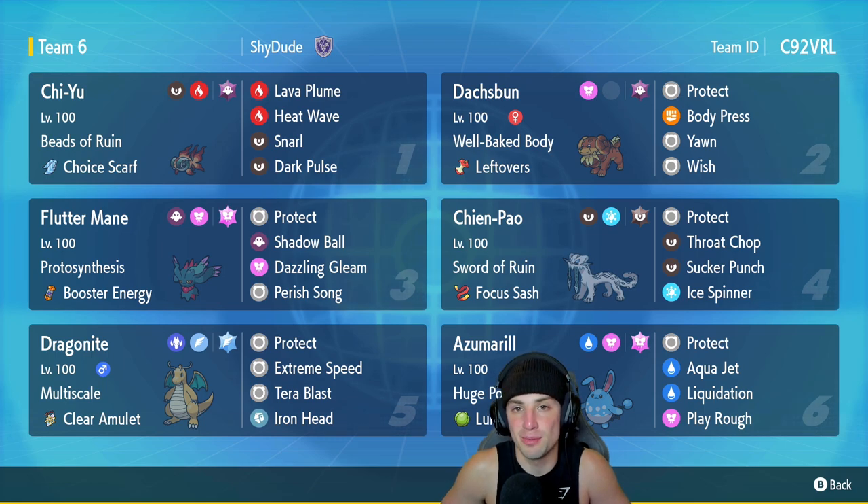Fluttermane is going to be our third Pokemon. You guys have already seen the power of Chiyu and Fluttermane — we're going to be doing it again here in today's video, hopefully just destroying our opponents with it. It's got Protosynthesis, the Booster Energy as its item, and it's got Protect, Shadow Ball, Dazzling Gleam, and Perish Song.